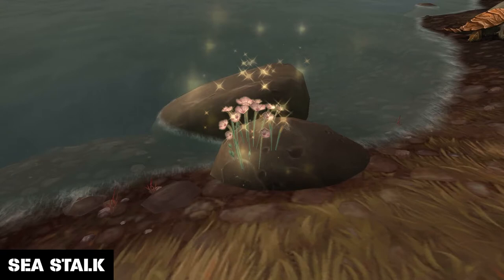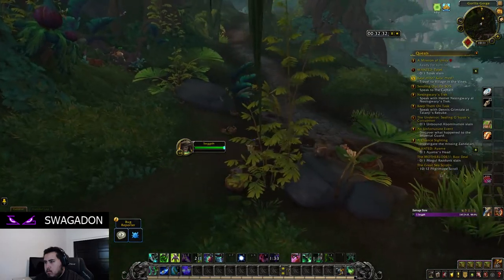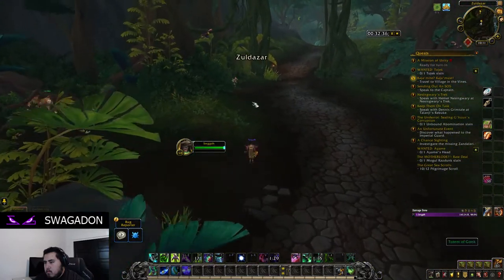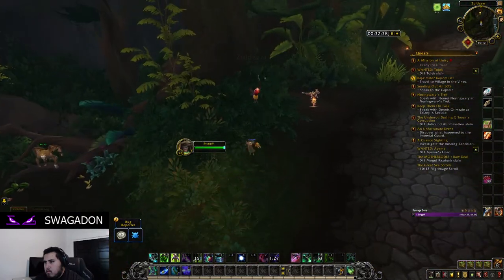Sea Stalks are the ocean counterpart of Riverbud and they can be found on the shores of coastal areas. These look like bunches of pink flowers and are easily farmable in most zones. I have not found any that have spawned in the water itself.